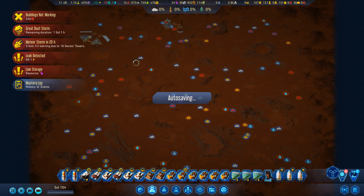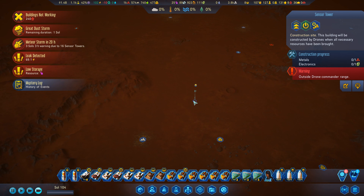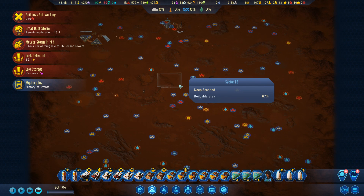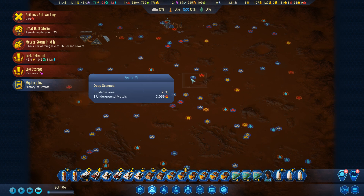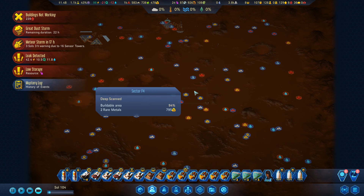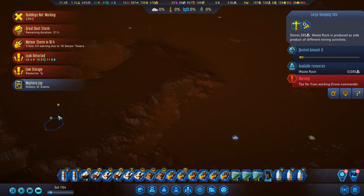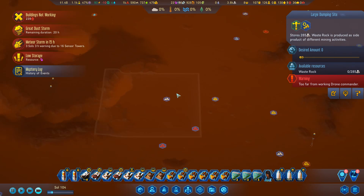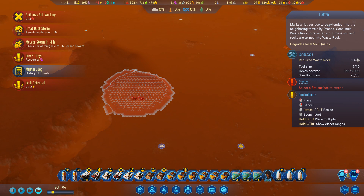We've got a day left on this storm. This tower I've popped in is a placeholder marking the very center of the map. This centerpiece is going to be huge — covering at least four sectors, which is 4% of the 100-sector map. I've put in a couple of large dumping sites down here and I've got a transport rover bringing waste rock down because we're going to need a ton of it.